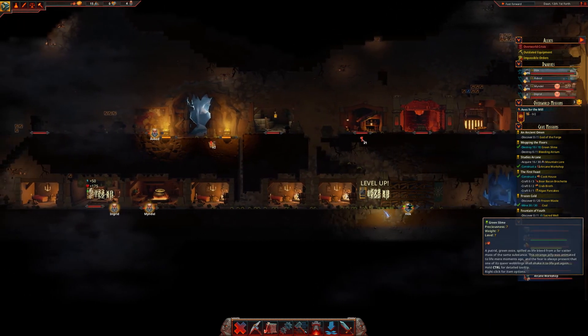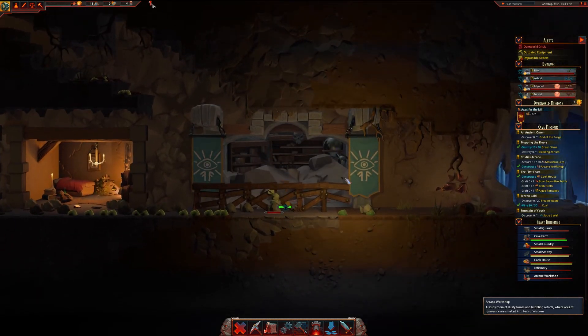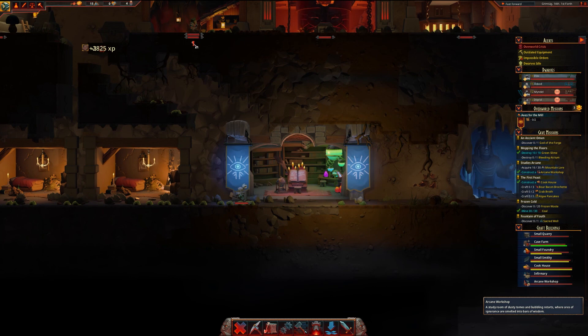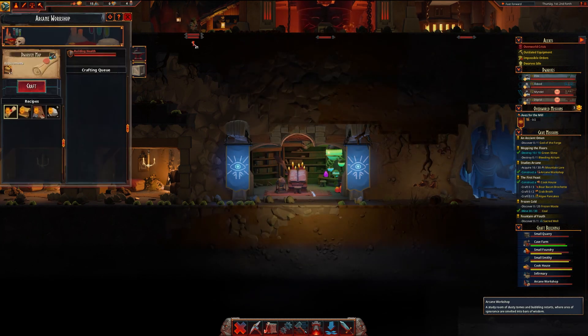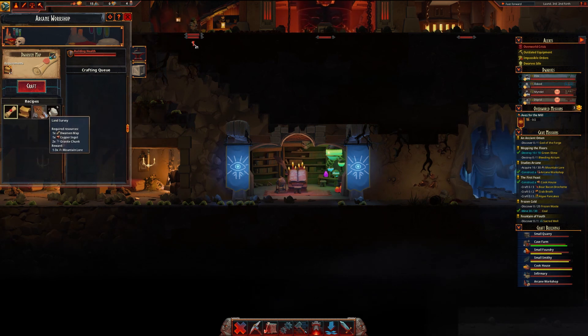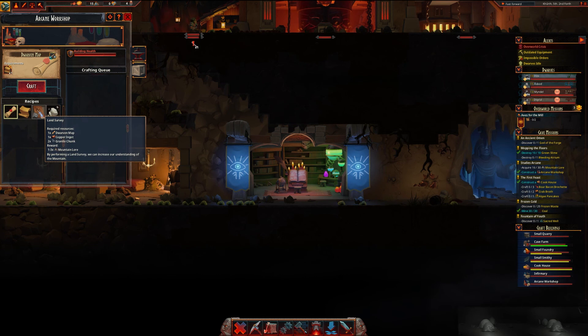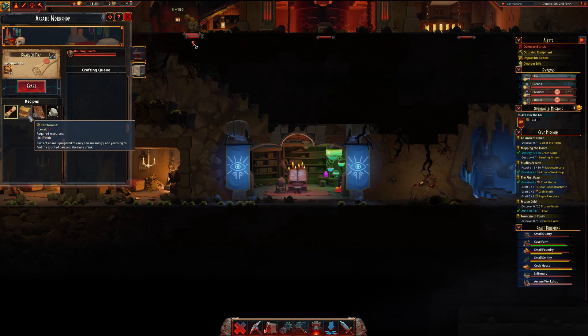My arcane building is up now - let's see what we can do with this. Land survey - by performing a land survey we can increase our understanding of the mountains. Oh, we get mountain lore! Okay, you're in need of pen and ink.